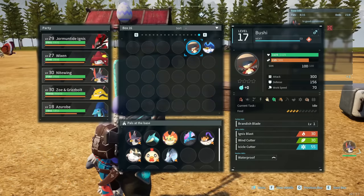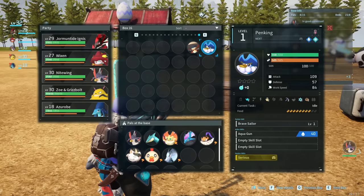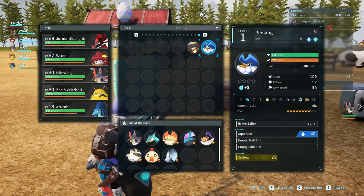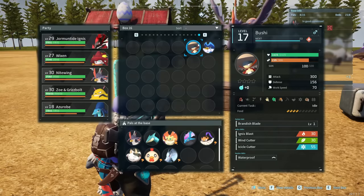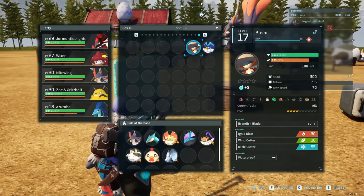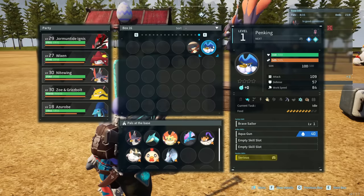You need to get a male and female pal. If we go into our pal box, I've got Bushy and Penking. The reason I have these is somebody left a comment saying if you breed these two you will get Anubis, and Anubis is really good for mining. I've got a female Penking and a male Bushy. You can tell by the top right corner of their name — the symbol going up to the right is male, the symbol going down is female.